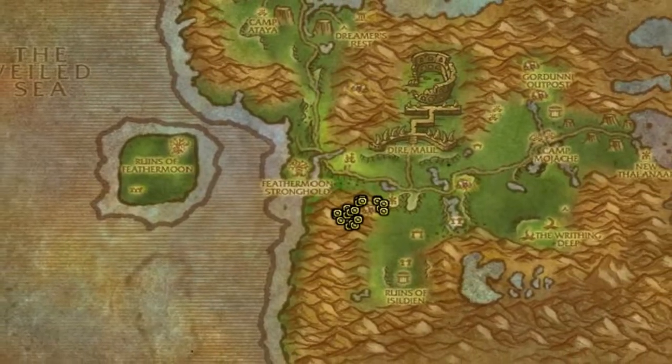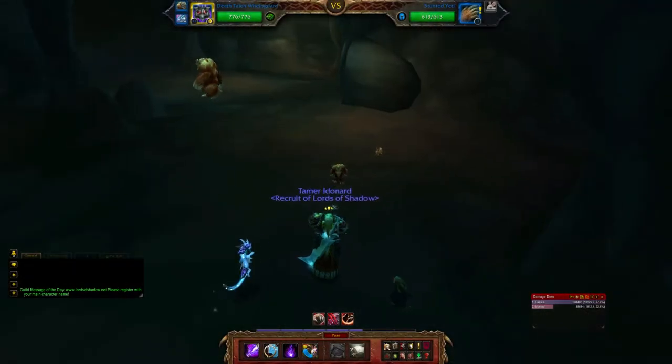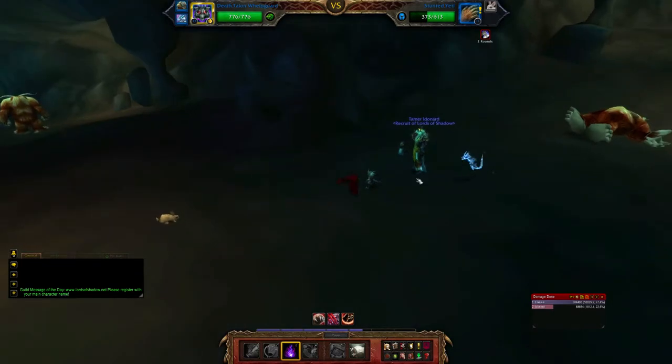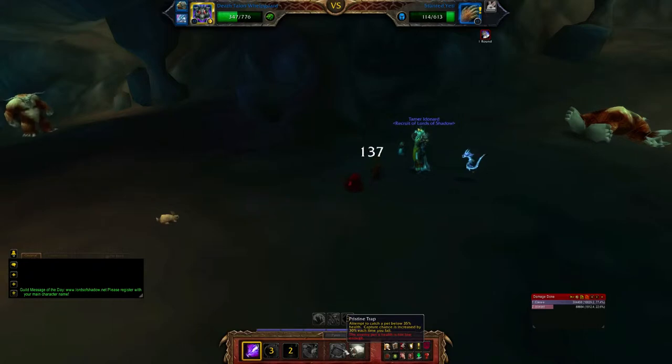Hey guys, welcome back to Gotta Collect Them All. Today we are after the Stunted Yeti. As you can see, they spawn in Dire Maul or just below Dire Maul to the left, and they majority spawn in this cave which is called the Frail Scarveal. You can actually find them inside and outside the cave, so if they're not outside the cave you'll probably find some inside. I've been told that these guys do not spawn when you kill the big yetis.